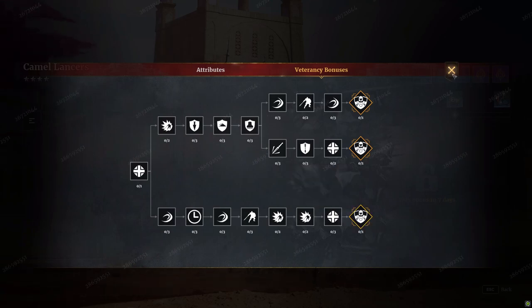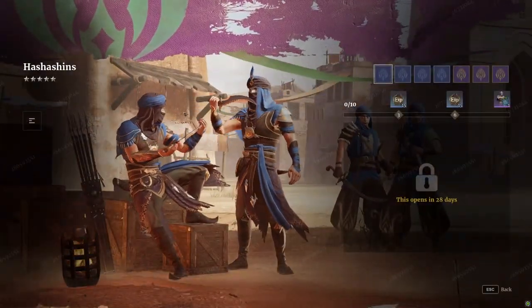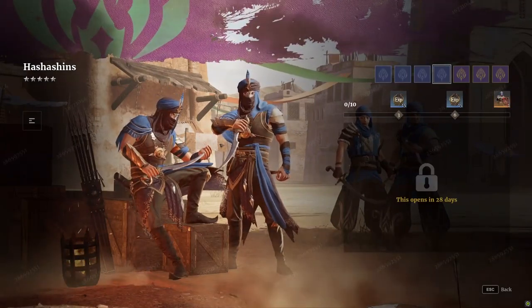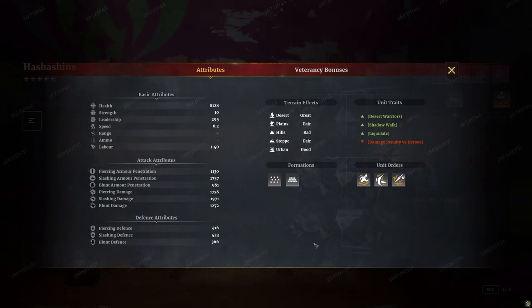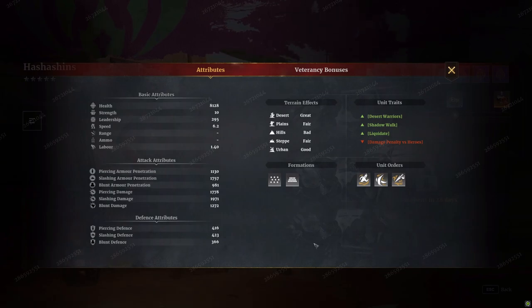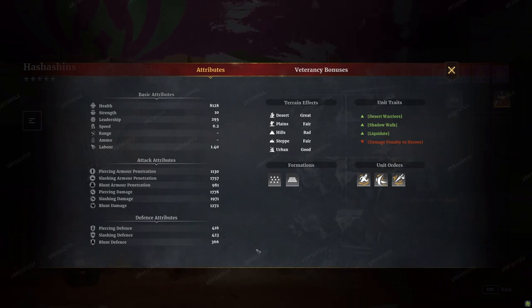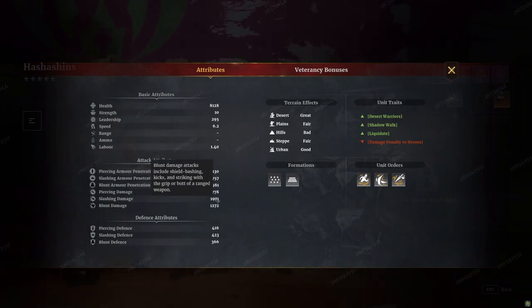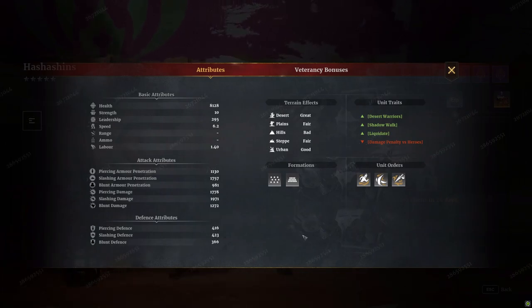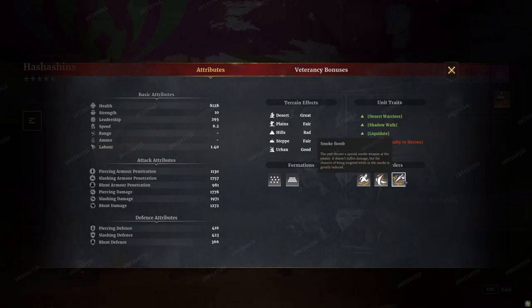Finally, the Hashashins — four pages to unlock, pretty standard. Looking at their stats, the health is very very low and there are only 10 in the actual unit. Leadership cost is very very low for a tier five unit — they made mention of this on the official stream. Defenses are very low; these units are going to be very squishy. However, their base attack damage is really really high, so I think they're going to do a huge amount of damage.